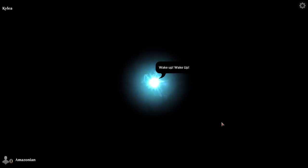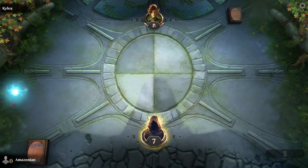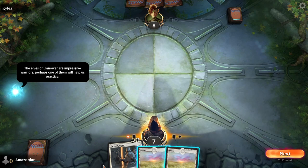You're going to be introduced to Sparky. Sparky is going to be your guide through the tutorial and she's going to help explain things or nudge you in the right direction if you're having trouble. Our first opponent is Kylia the Elf. She's going to be playing a green deck and we're going to be playing a white deck.